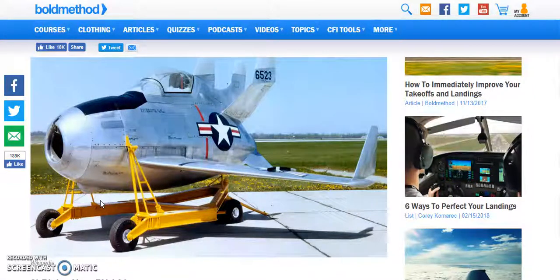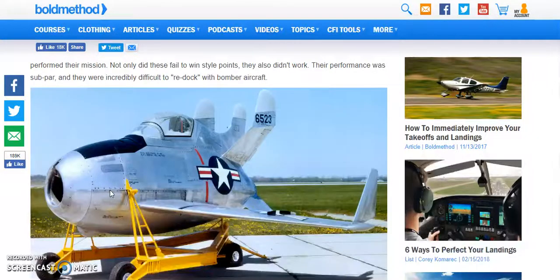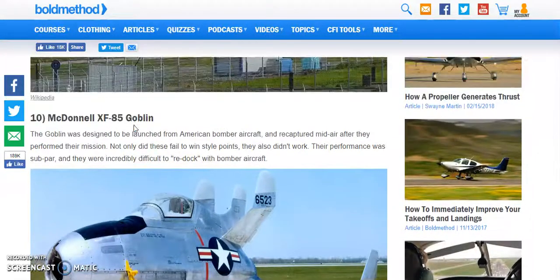It looks kind of like a potato if they put short wings on it. This is a cyborg potato — a cy-tato! This is what a cyborg eats, you know, from DC Comics. Yeah, cy-tato.